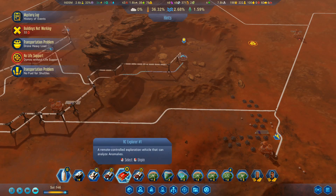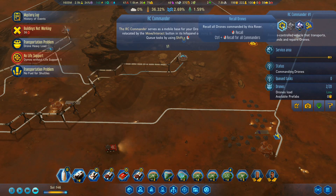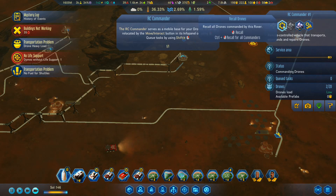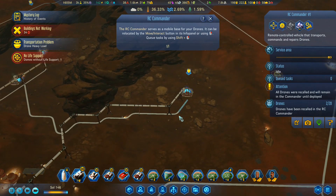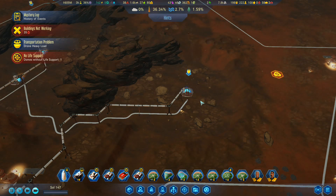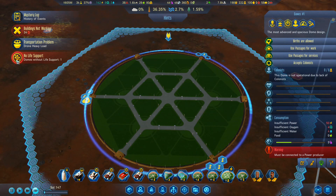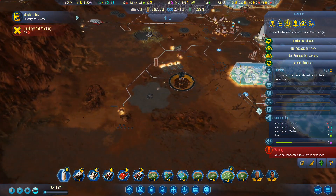Where's my drone commander? Load up. Commanding drones. Recall — that one will recall the drones. They're bringing it down anyway, I don't need to do it. That one's now up and running, and we are back with actual water being produced. That's good. We've lost some colonists, which is never good.